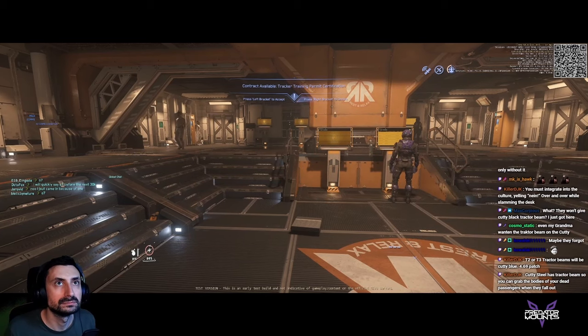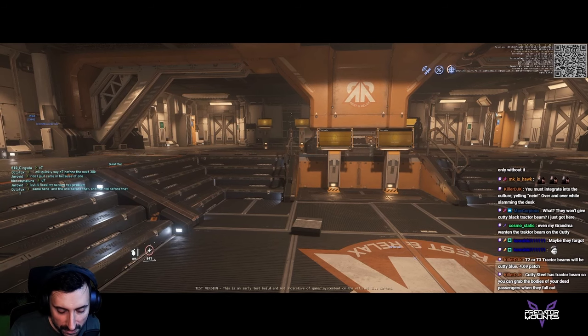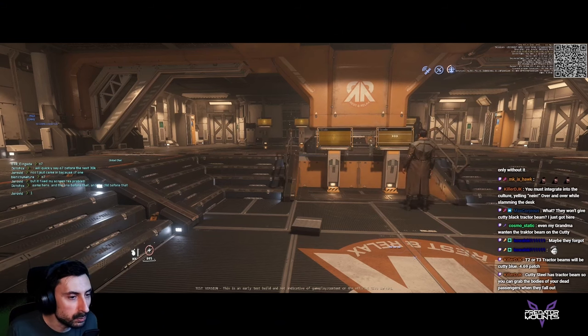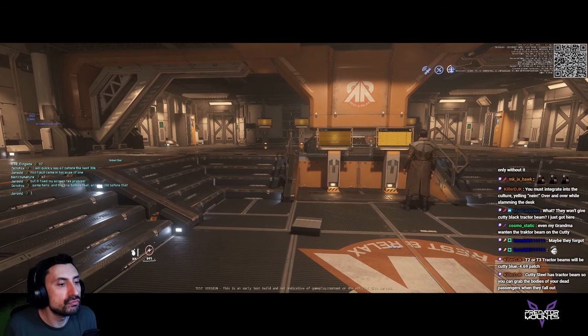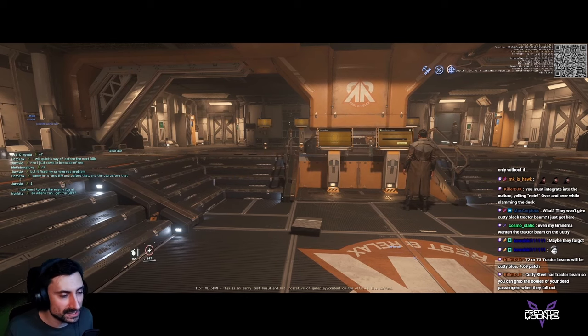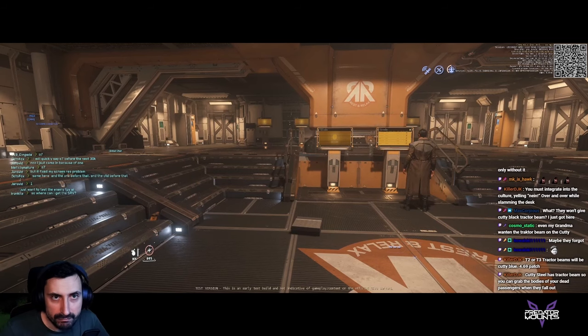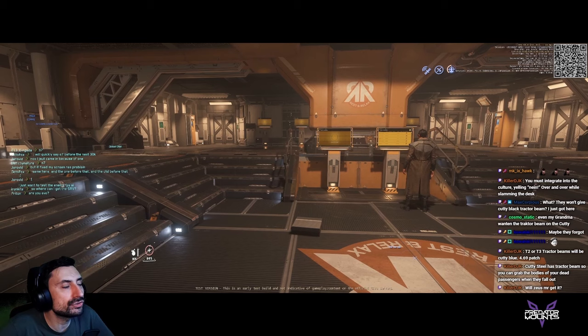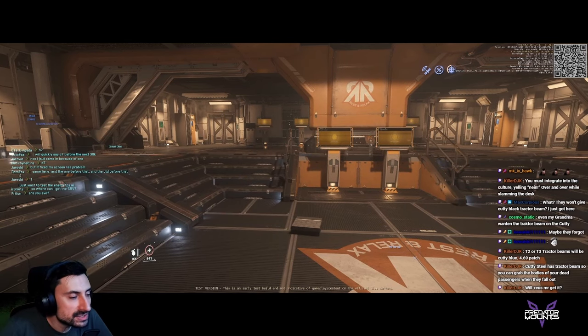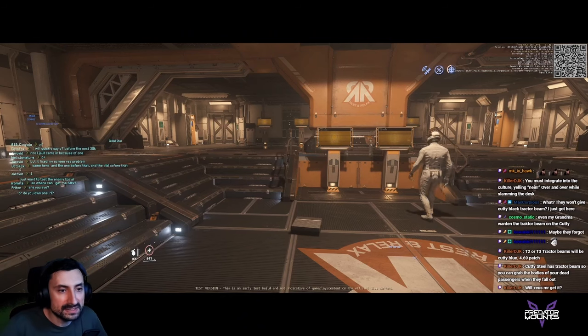I just checked the store and they changed it — it now marks the Cutlass as only having one tractor beam on the pledge store. They said it was a thing years ago and now because it's convenient they say it's one point at the back. They are literally ruining the spirit and lore of this ship just because it's convenient, and maybe it will benefit C1 sales. Oh wait — the C1 can actually point its tractor beam forward. What a surprise. How convenient. Totally not a marketing move.